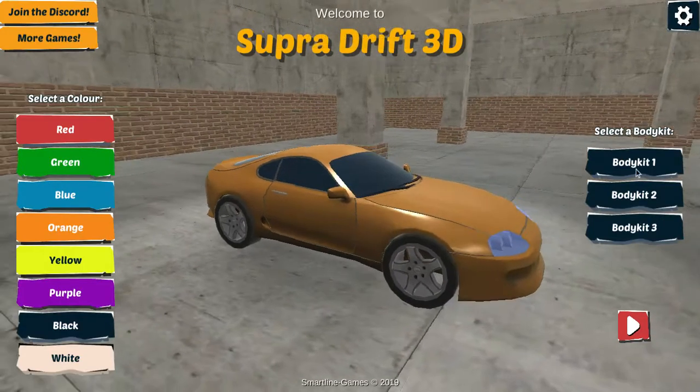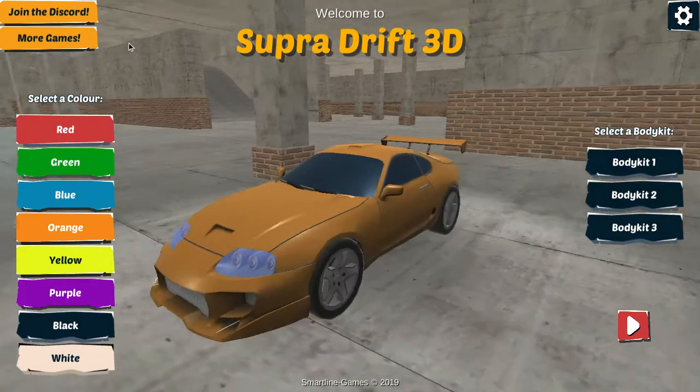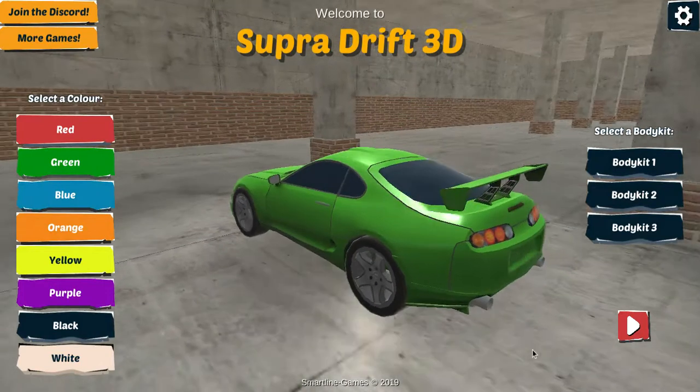Over here you can choose your body kit. So this is body kit 1, this is body kit 2. I'm going to go with 2. I'm going to put green.